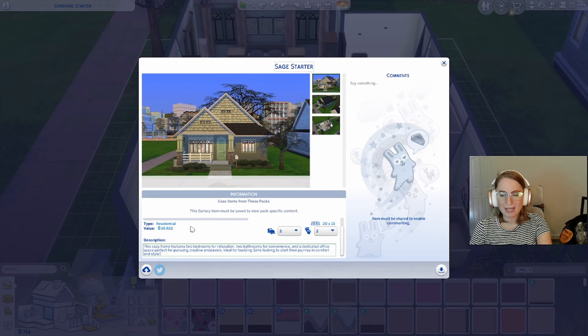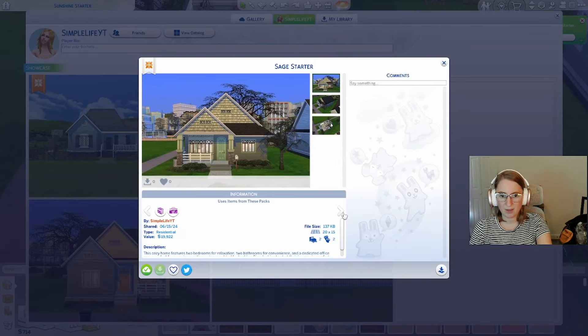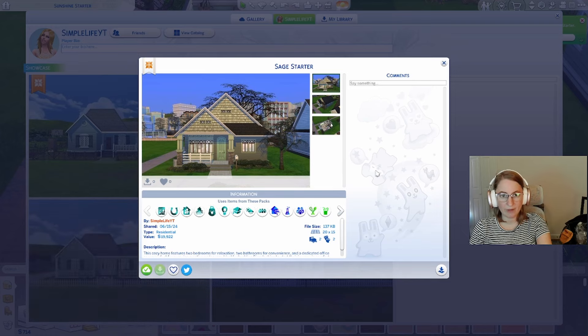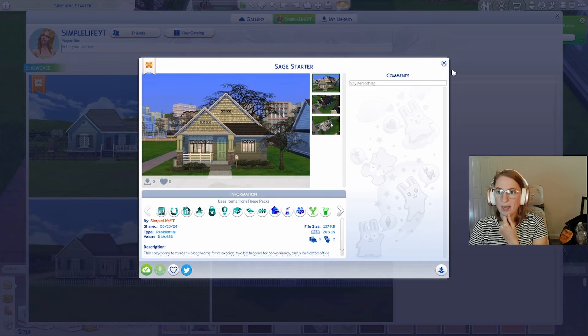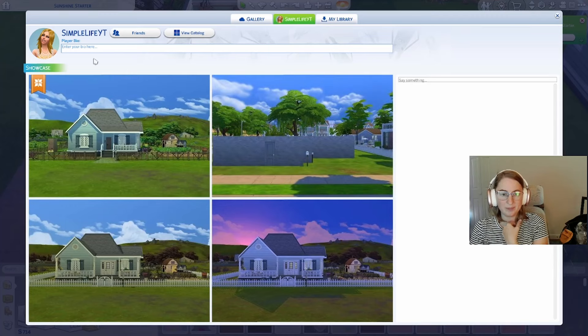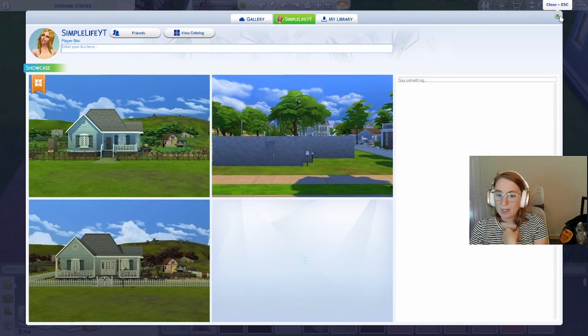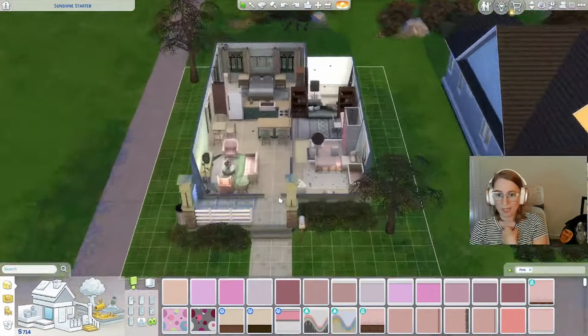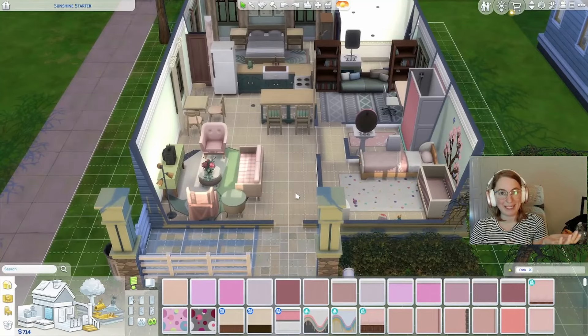This cozy home features two bedrooms for relaxation, two bathrooms for convenience, and a dedicated office space — perfect for pursuing creative endeavors, ideal for budding Sims looking to start their journey in comfort and style. So here it is on the gallery — it uses a lot of packs, I'm really sorry about that. You can find it under Sage Starter or check out my gallery page, Simple Life White Team. That is our second starter all finished in our endeavor to build up Newcrest! If you have any ideas please leave them in the comments — I can't wait to hear what you think, and I will catch you all next time. Bye-bye!